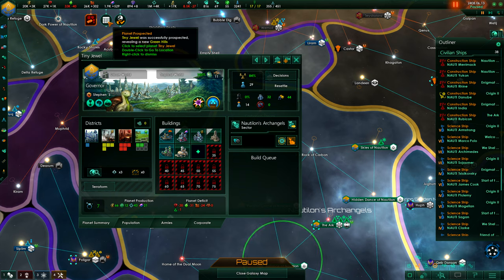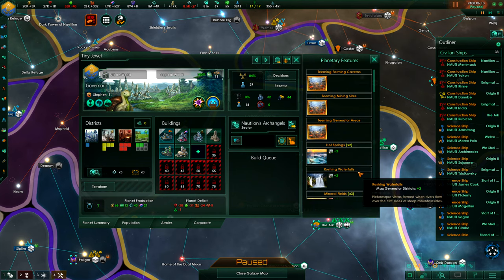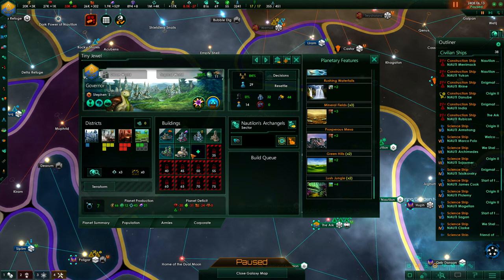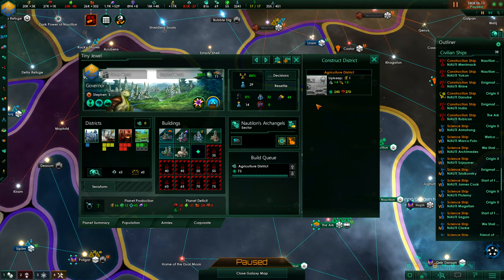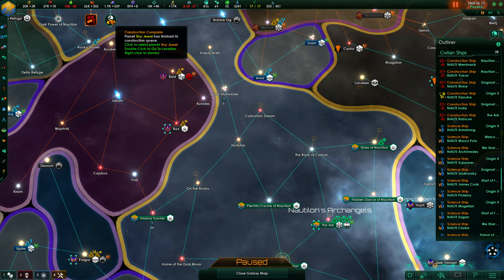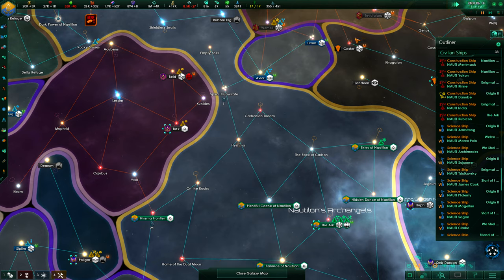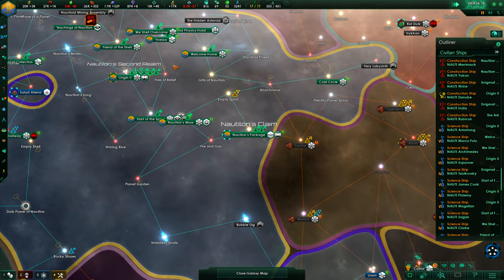Tiny Jewel has new green hills — let's see what the green hills bring us. Teeming mining sites — green hills plus two, well that's not too bad. Replace that with an agricultural district and we'll be fine. That's actually not too bad, it's a pretty good thing to have.